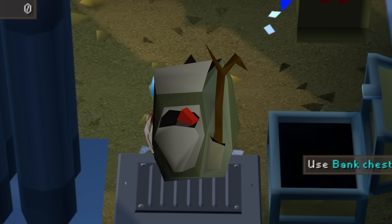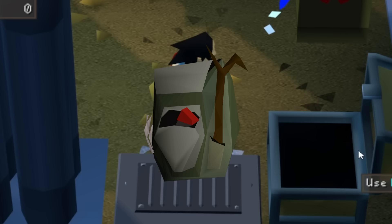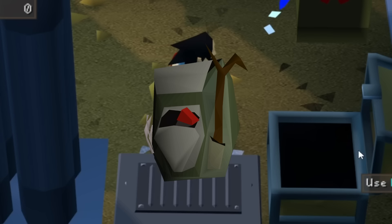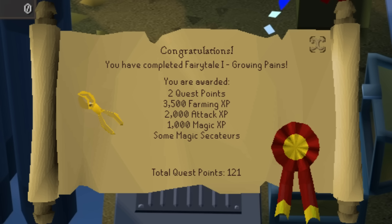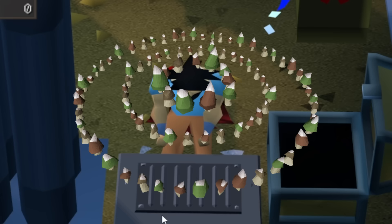Animal Magnetism will give you access to Ava's backpacks, which are great because they save a lot of your ammunition, helping you save money and train ranged more efficiently. The backpacks also provide a ranged accuracy bonus which is helpful from low-level all the way to high-level range training. Then we have Fairy Tales Part 1, which gives you access to fairy rings — a great way to travel throughout the game, especially at lower levels when you don't have access to all the teleport spells yet.